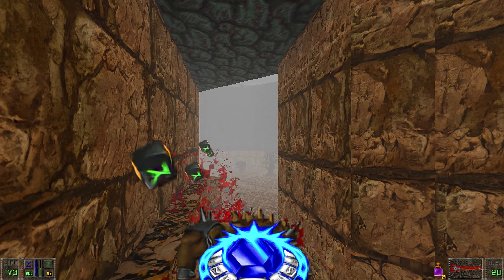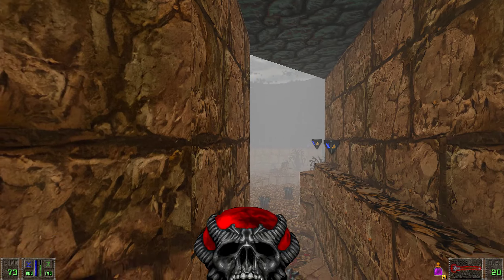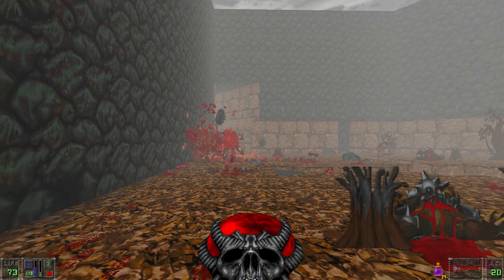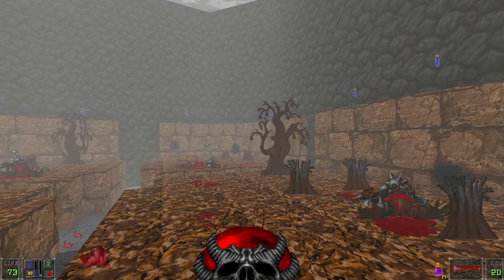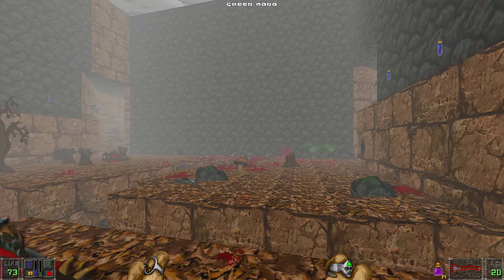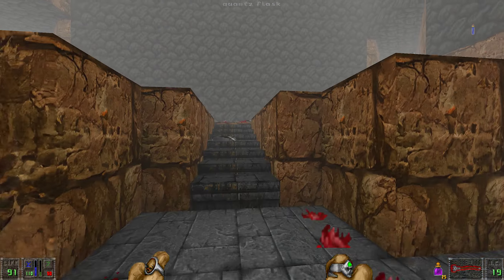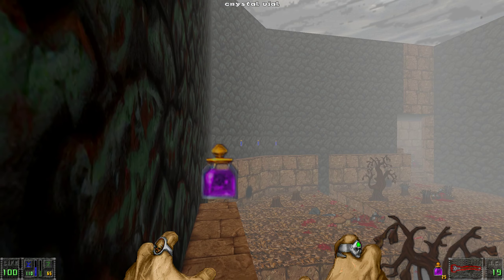I usually use discs of repulsion here because it's very easy to make enemies fight each other, but I'm not sure. Those projectiles are homing ones — so even if you miss your aim, they will find their victim. Now let me quickly collect the items on top of these small ledges. Of course I fell down — why wouldn't I? This platform kind of sucks for jumping.